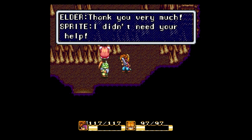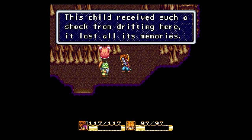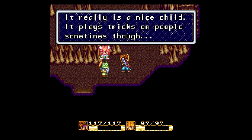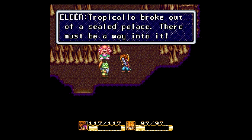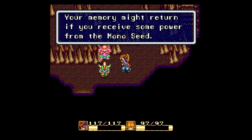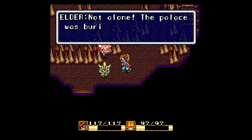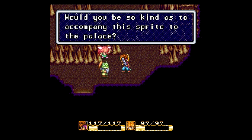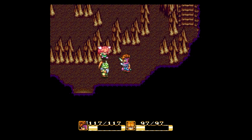After the fight: 'Sorry about that - this child received such a shock from drifting here it lost all its memories. It's a nice child, but it plays tricks on people sometimes.' The old timer explains Tropicallo broke out of a sealed palace, and the sprite's memory might return if it receives power from the mana seed. The palace was buried and must be full of monsters by now.